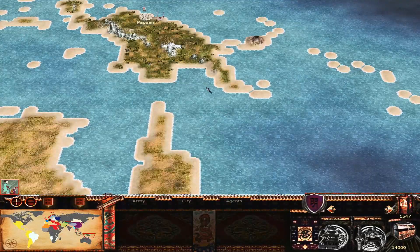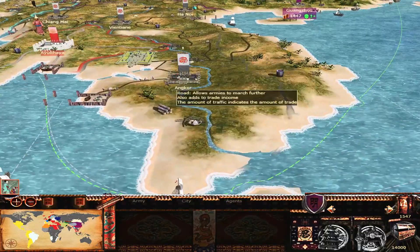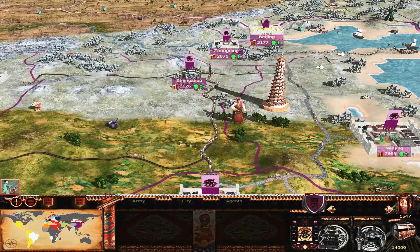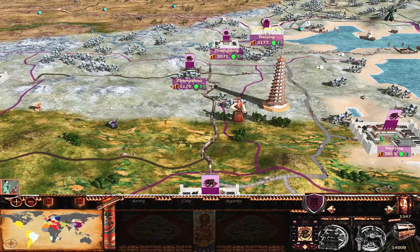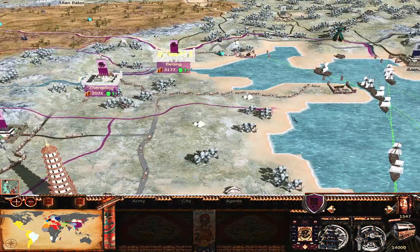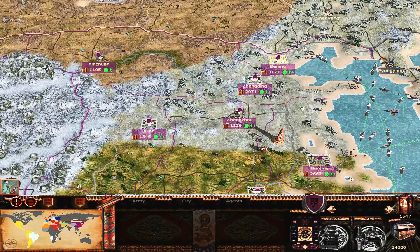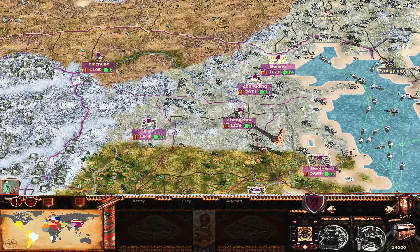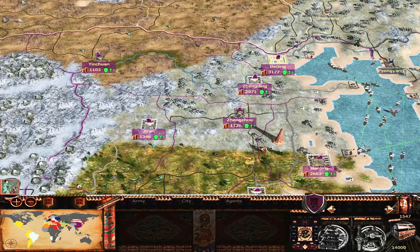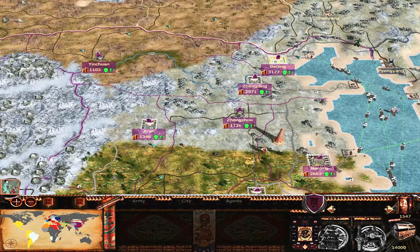Australia even has a province so you can start an Australian empire — and I know I have a lot of Australian fans! Just look at the detail on the map right down there. The sheer scale of it is absolutely crazy, and all these cities obviously have their own custom battle maps. I've now shown off the world conquest campaign map, so we're going to jump back to the beginning and run through the Crusades, Renaissance, New Age, Mongol Incursion, and Four Canates.